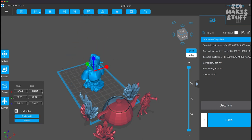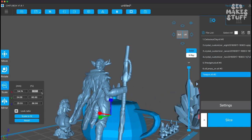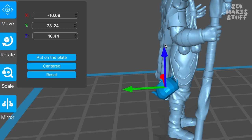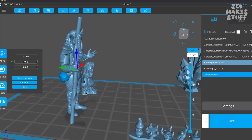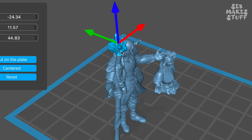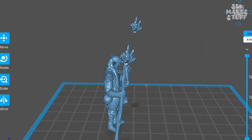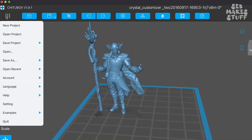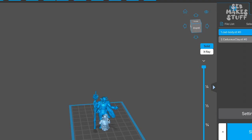Once we have everything we need, we bring it into Chitubox and scale it down appropriately. Once in here, you can play around with the scale, rotation, and position to sort of merge these things together. I refer to this as 3D kitbashing — essentially I'm just collaging different 3D models until I'm happy with the way they lay out. Once everything is in place, I save all models and export as an STL.